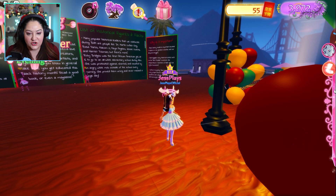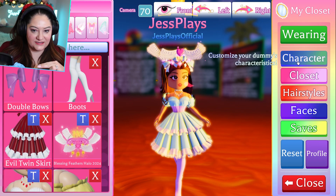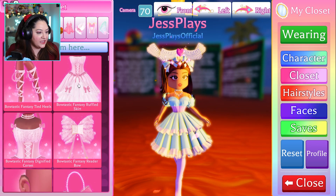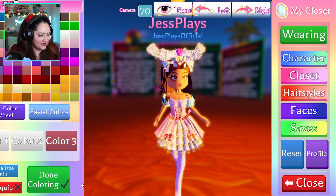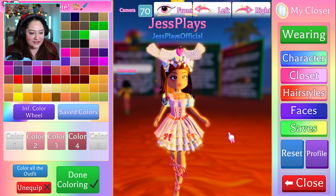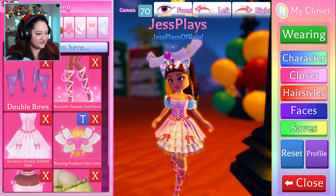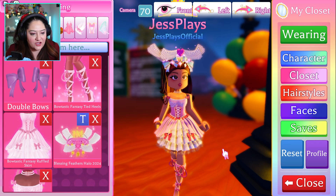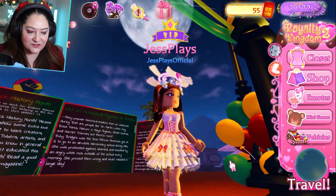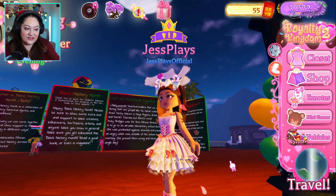So when you finish Umoe's quest she gives you a whole outfit set. Let's go into our closet and check it out. Look at this beautiful set! So you can get a free set just by completing the Black History Month quest with Umoe.